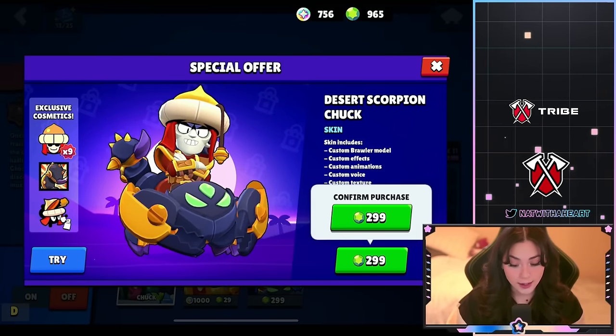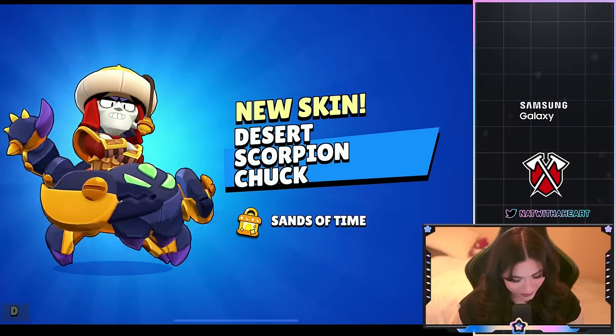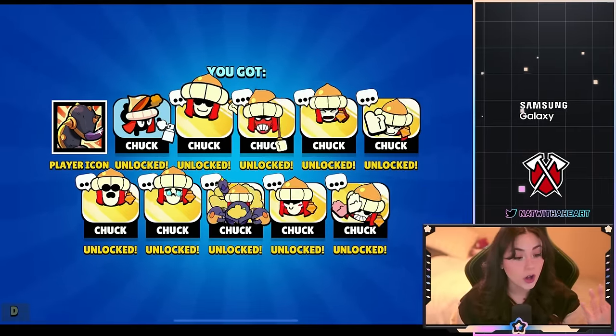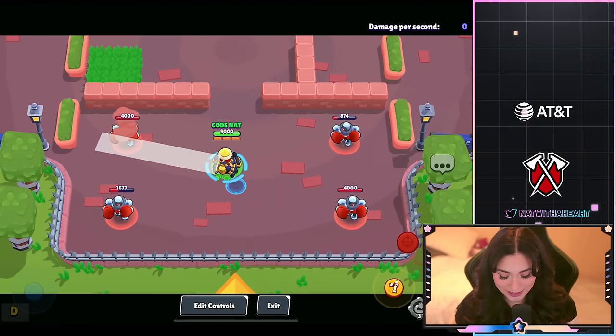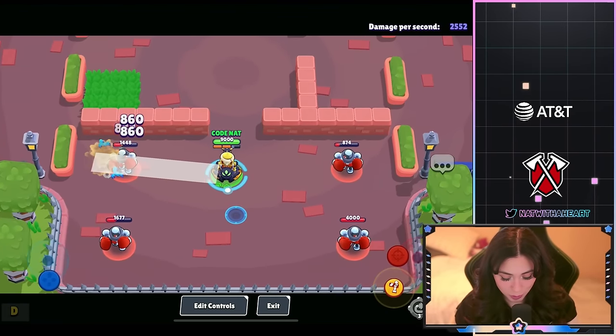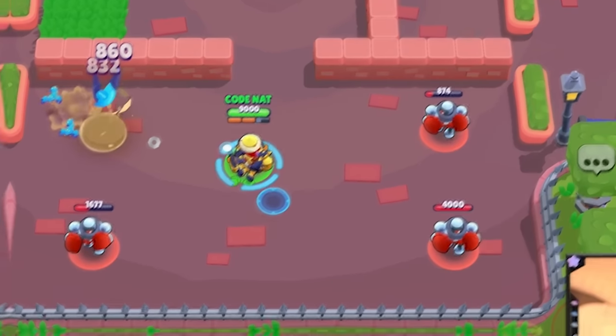I absolutely love legendary skins so I'm so excited for this one. These are all the pins, sprays, and profile icon you will get. There seems to be a sand animation when you shoot somebody. The kill animation is like a scorpion tail smushing or closing on them — pretty cool.